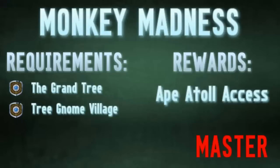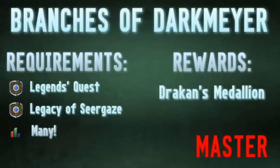Up next is Monkey Madness, which gives you access to Ape Atoll and also the Ape Atoll Agility course once you get a Ninja Monkey Greegree. This is the best way to train Agility up until you can access the Advanced Gnome course.